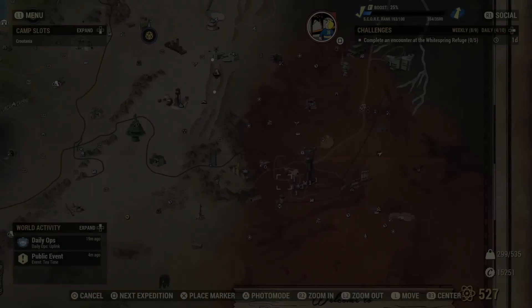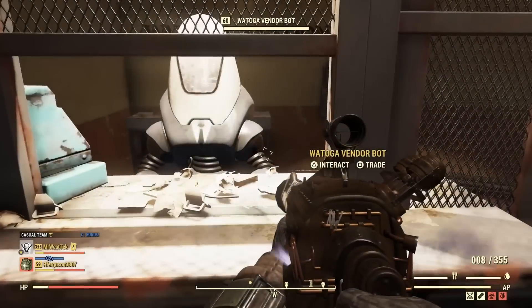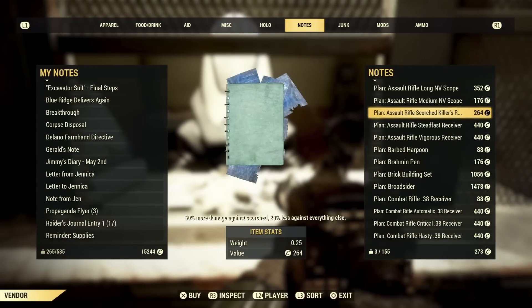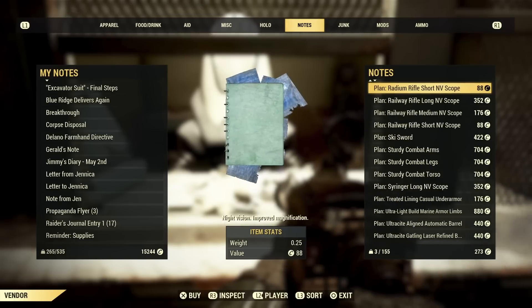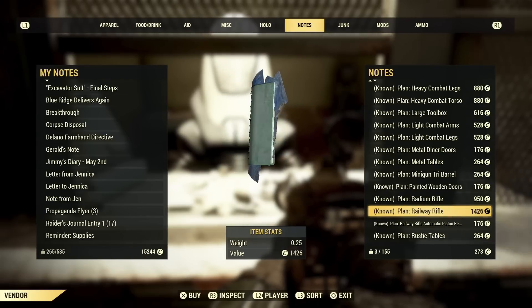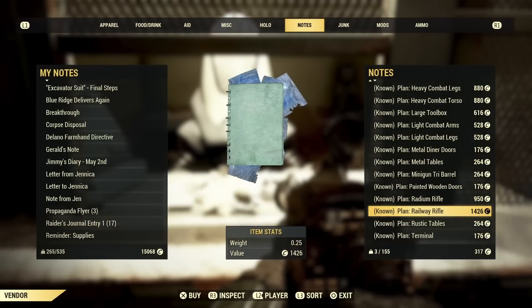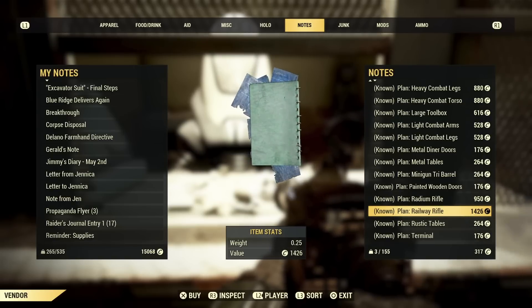To get a railway rifle, you can go to pretty much any train station. This is the first one I went to and there's a plan here to make the railroad rifle. I highly recommend getting the plan — it was around 1800 caps, not too much. You'll also need the automatic piston barrel, and the piston receiver and the railway rifle itself were both available there for around 1400 caps and 176 caps. It may be slightly more if you don't have Hard Bargain or high Charisma.